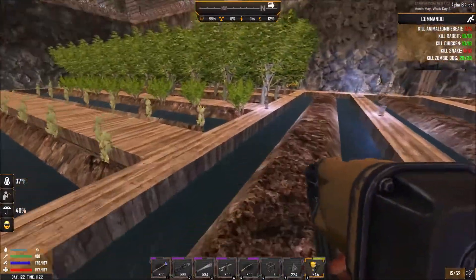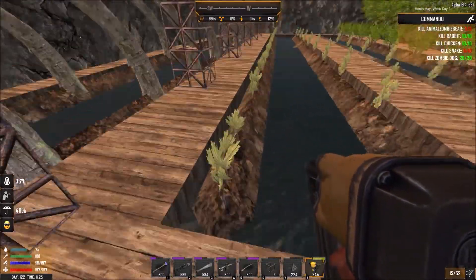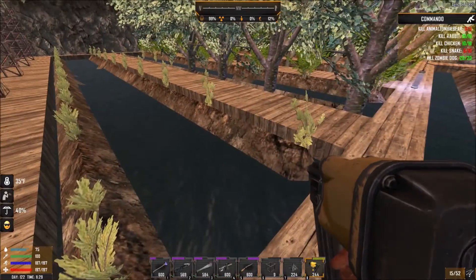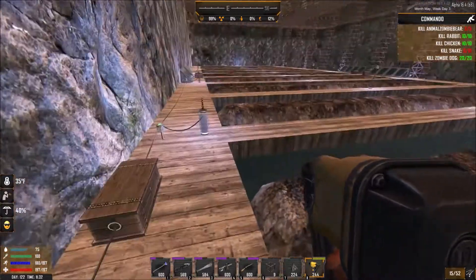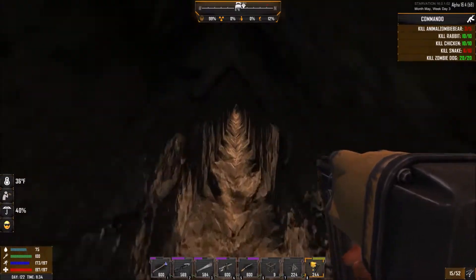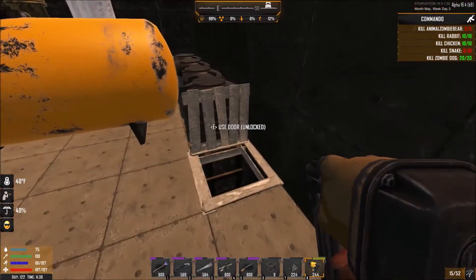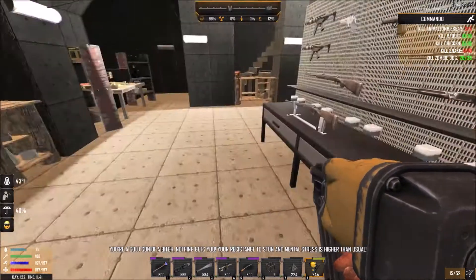The tall trees are placed here — something tells me they're not going to grow and I'll have to wait until I cut others down. The rest are starting to grow at least. The crops still grow, they just spoil because the farming mechanics don't work. Let's now move on to the storage and the minibike.